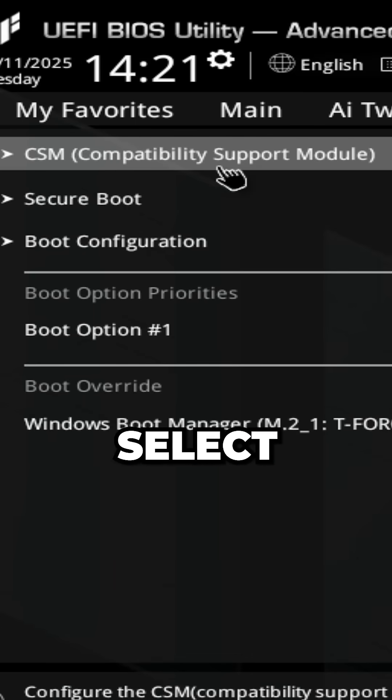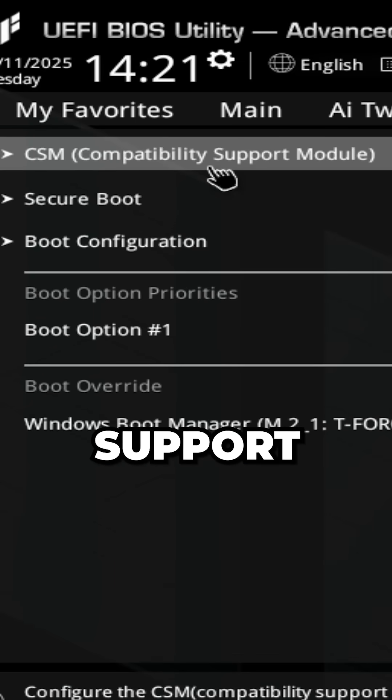Select Boot from the top, then select CSM Compatibility Support Module and set Launch CSM to Disabled.